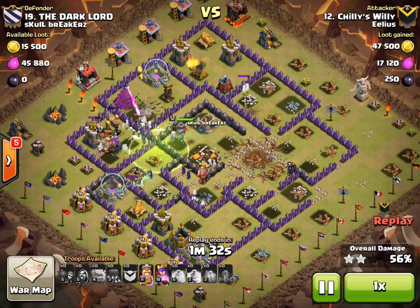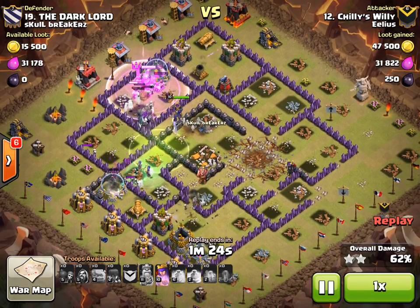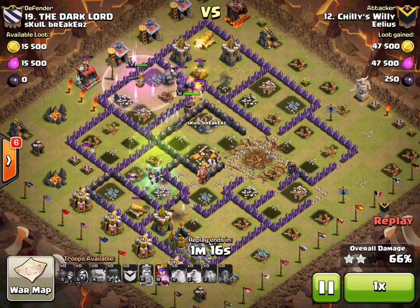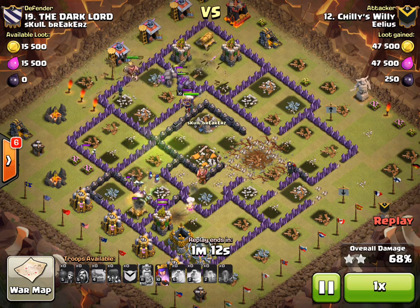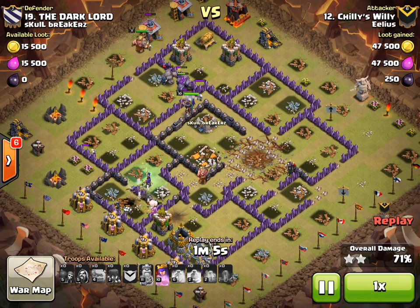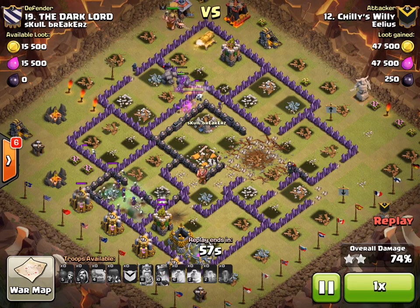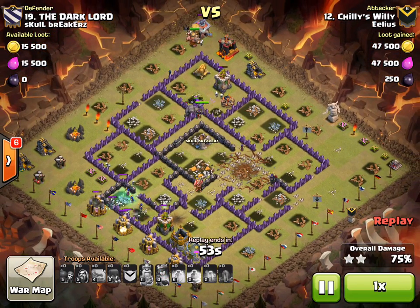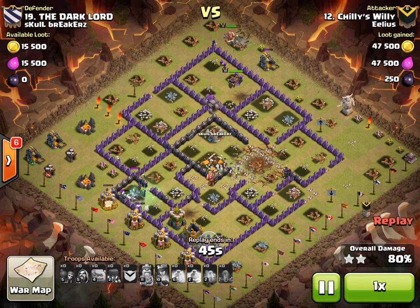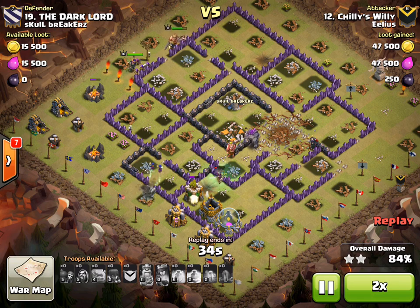In this situation, the only thing left down the bottom is an archer tower and a cannon. The golems are moving up towards the top with the two heroes, who are still both pretty much at max life. The level seven walls are going to do very little to hold back even golems. Three witches down the bottom have just taken out that cannon and will do plenty well enough to take out the archer tower too. At the top, the Barbarian King has worked his way to the outside and is on clean-up duty. With all the golems there, absolutely no problem getting the three stars.